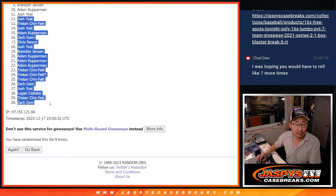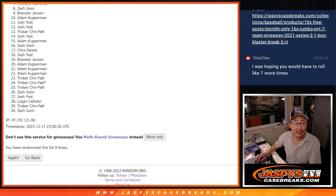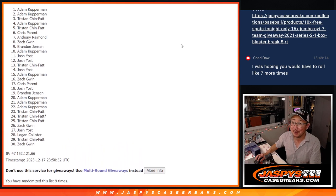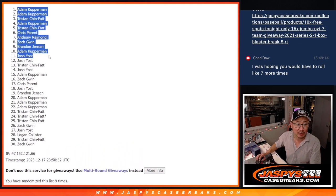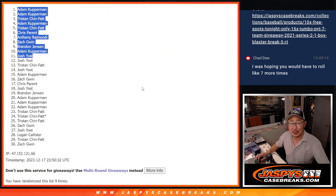So from 12 through 30 — sad times. Josh was very close but no cigar, but you did sneak in right there, Josh. Adam, you're in as well, so is Brandon, Zach, Anthony, Chris, Tristan, Adam, Tristan, Adam, and Adam. There you go — top 11. We'll see you in that mixer a little bit later in the day. JaskiesCaseBreaks.com — bye-bye.